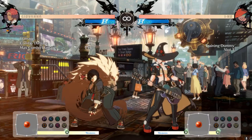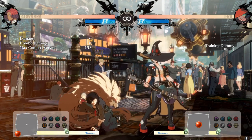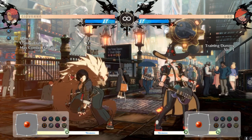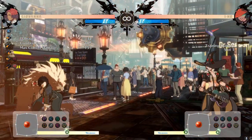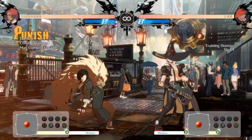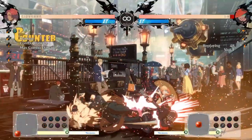Now the slash version — this one I'm less confident punishing. She's minus 7, so for Giovanna I think 5K or close slash works, but you're usually not close enough for close slash. 5K hits for a little damage but pushes her back and she might just do it again. If they're spamming the small version and you're really ready for it, you can try to interrupt it — it's just very hard. If you do block it and they only do it once, try a plus 6 or plus 7 move.